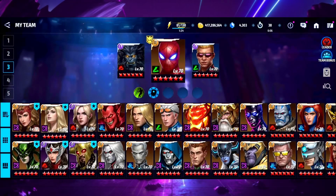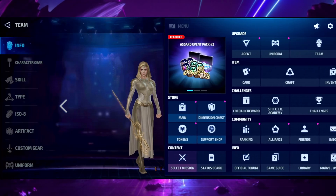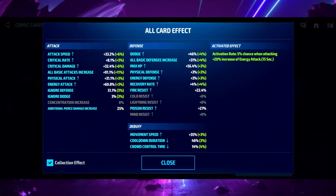I honestly believe that Thena is going to be replacing Scarlet Witch if you have enough physical attack on your cards. For my cards, I have a massive imbalance of energy attack and physical attack. My overall all-attack is 91, but I have 31 additional physical attack and 60 energy attack. I also have an additional 20 energy attack in activated effects, so realistically I have an additional 50 energy attack over my physical attack.